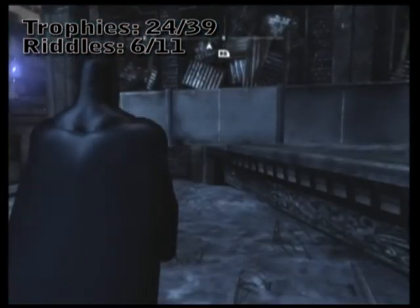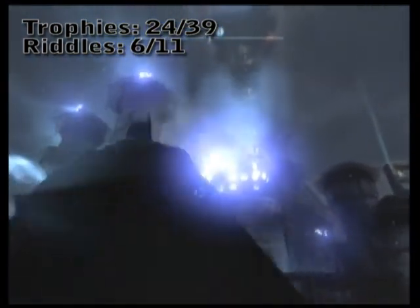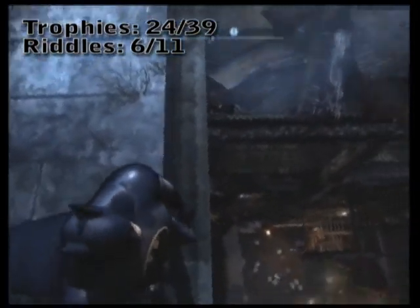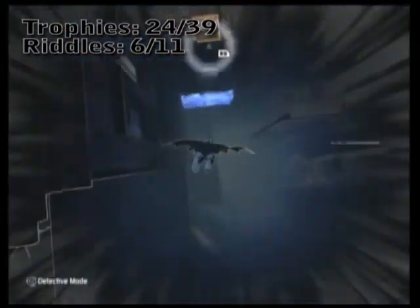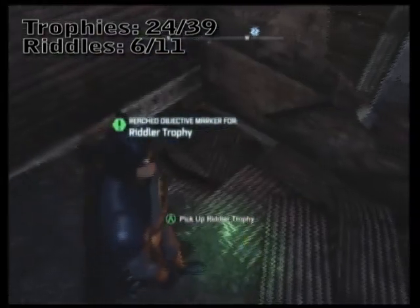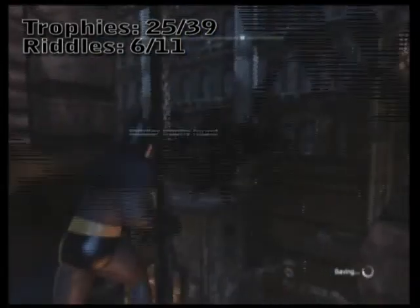Leaving the south side of the Ace Chemical Factory, we're pretty much almost right outside the corrections facility. Drop down — you're going to see that we just glided past another breakable wall. Like the other mid-air breakable wall, get to a good altitude, take aim, and descend down. Pick up another riddle trophy. Smash the rest of the wall, just for fun.